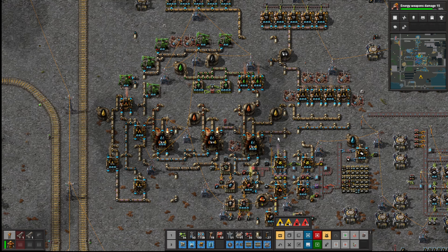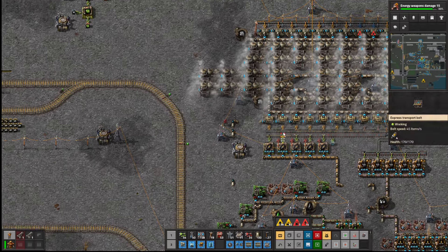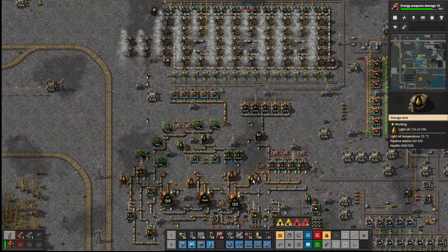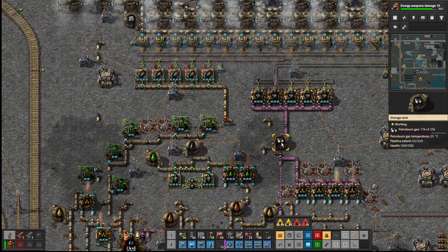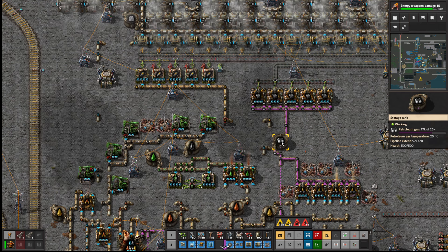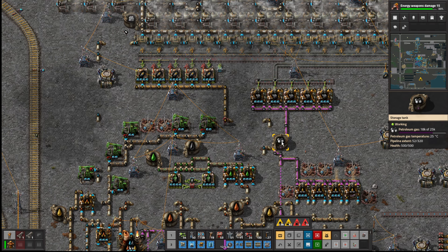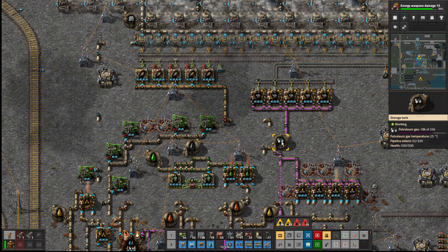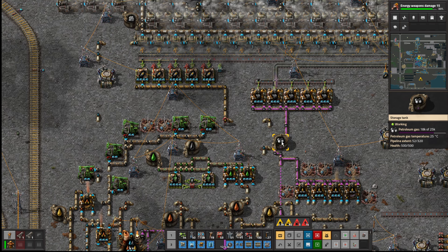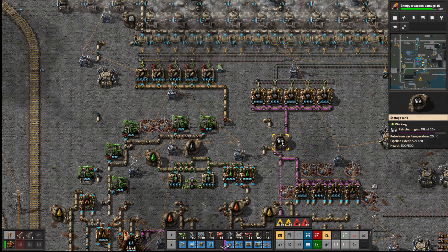We've had to build all of this just to burn off the light oil. That's now — I'm thinking, is that going to be enough? Hopefully that won't get full. It looks pretty static — if that starts increasing, well it won't matter because the electricity will always get built. So we probably even if we put an extra one on here, what we could do is use this that we've already built.